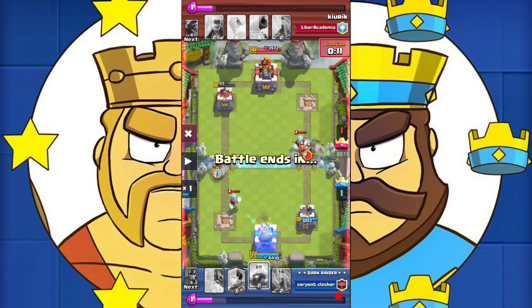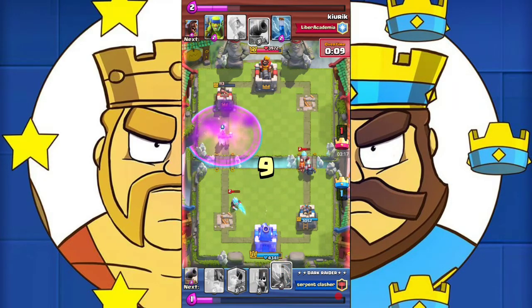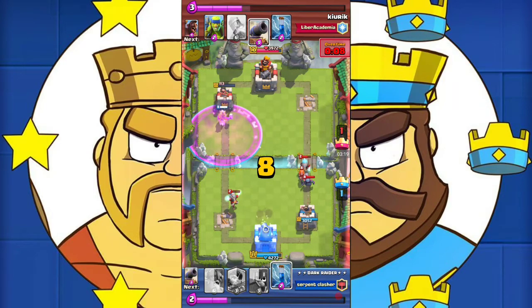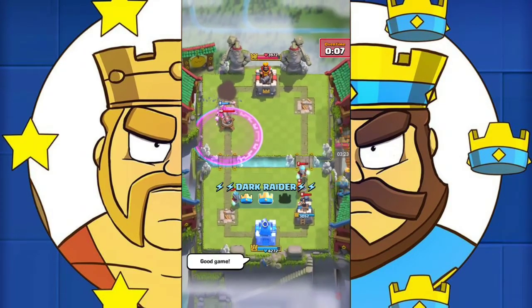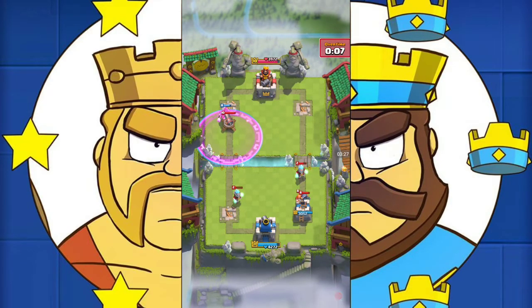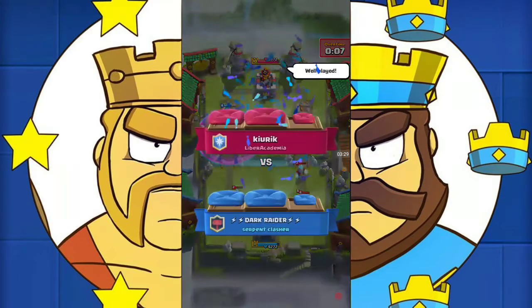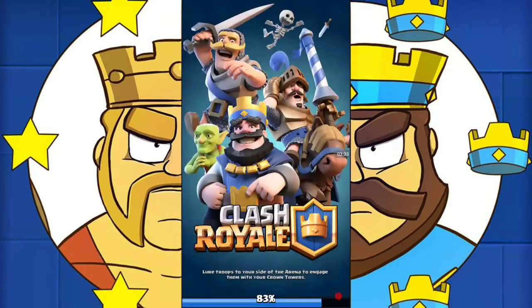All we need is a shot from the princess, and now I send my hog and he doesn't have enough elixir to drop his cannon. The hog reached the tower thanks to the rage spell and got the last hit with just seven seconds left in the match. He was just a second late on the cannon placement which cost him the tower. Without wasting any time, let's hop right into another battle with this awesome deck.